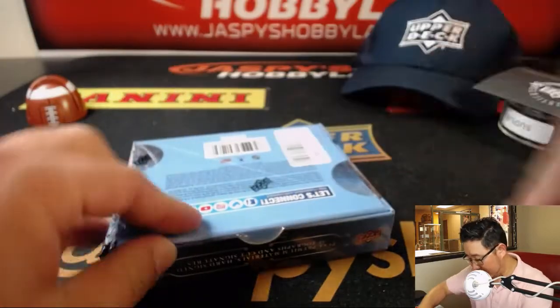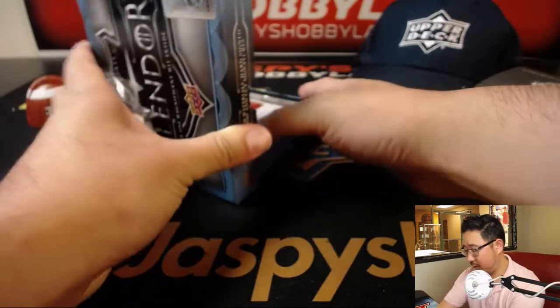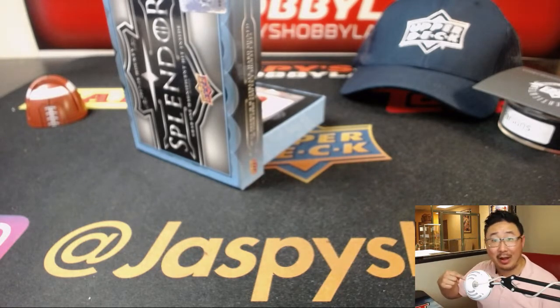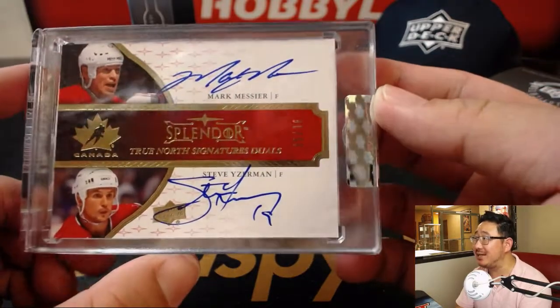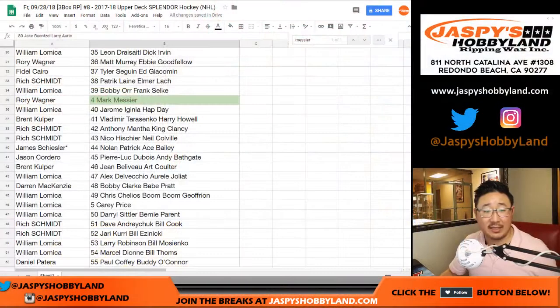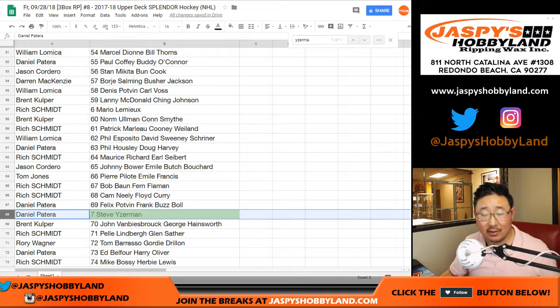And the last box — there are two guys on there, it's a dual autograph, ladies and gentlemen. It's two guys that I know as well. I know everybody in these three boxes — that's a good thing. If Joe knows, this is going to be a randomizer: Mark Messier, Steve Yzerman, 35 out of 36. Rory has a shot at Messier and Daniel Batera has a shot at Yzerman.